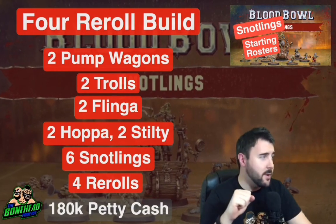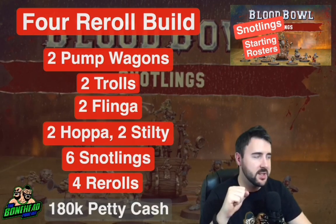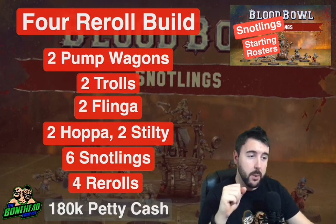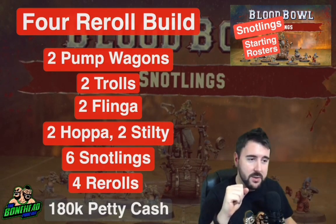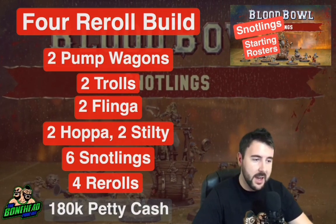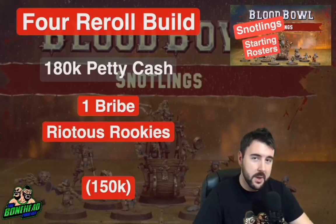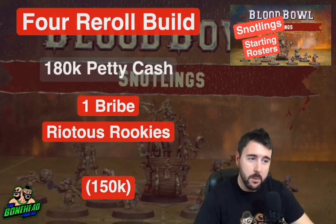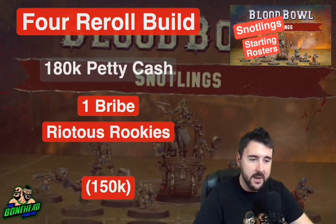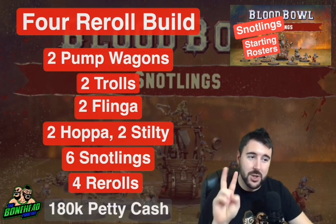Roster number two is the four re-roll build. These guys have no block skills, no ball carrying skills at all — the only skills they have are the ability to die in hordes and foul in hordes. This roster has two pump wagons, two trolls, two flingers, two hoppers, two stilties, and six Snotlings for a total of 16 players again, but you only get 180k in petty cash. With that money you want to be taking one bribe and Riotous Rookies to keep your numbers maxed out.